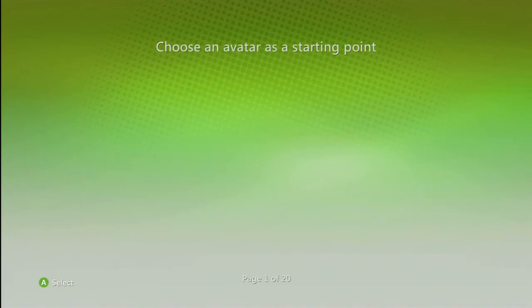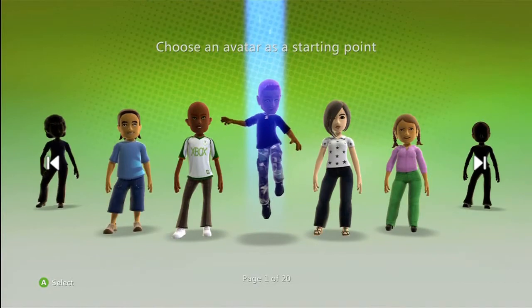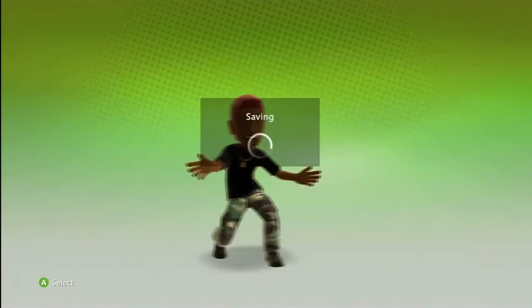So what you're doing is making an offline account. You're going to do whatever you want for the avatar — it doesn't matter. I'll just pick the default and start with it. Save and exit.